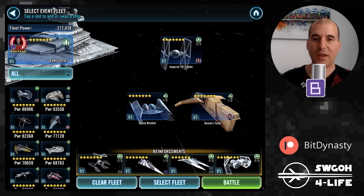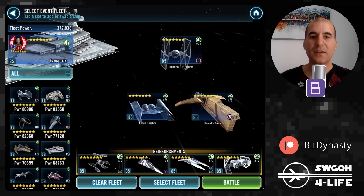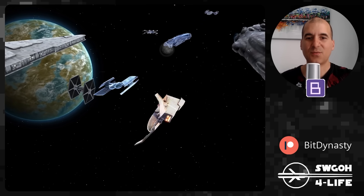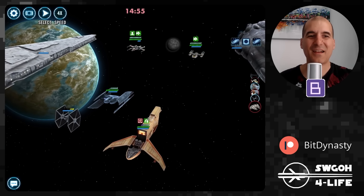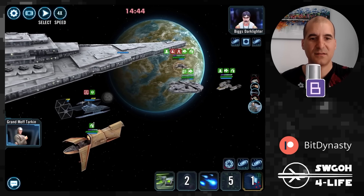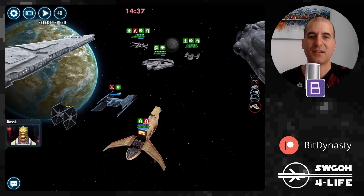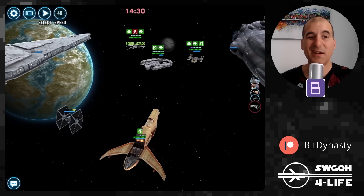That's how I was able to get it done with Malevolence, Hyena Bomber, Tie Bomber, and whatever resistance ships were available. That took about five attempts so it was definitely challenging, but if your resistance ships are a bit better than mine they'll hang around longer. Now for the evasion and offense up feat in this account, we'll rely on Execute Tricks for offense up and Tie Defender for dodging. Tie Defender is only Gear 12, so not as durable. I'm starting with tanks to absorb the initial hits, and no Scythe in this account.